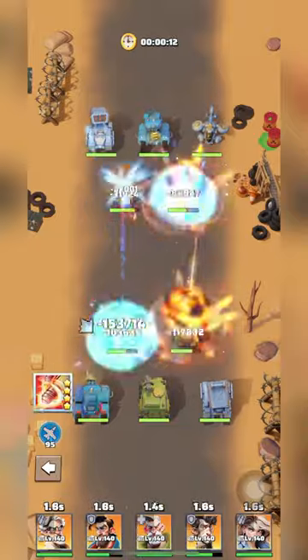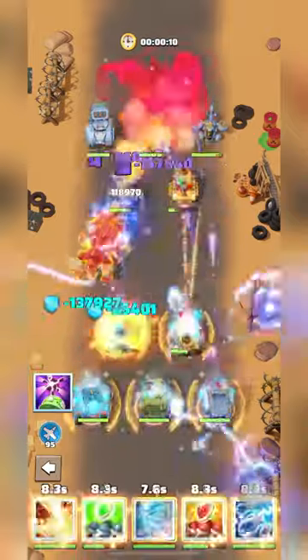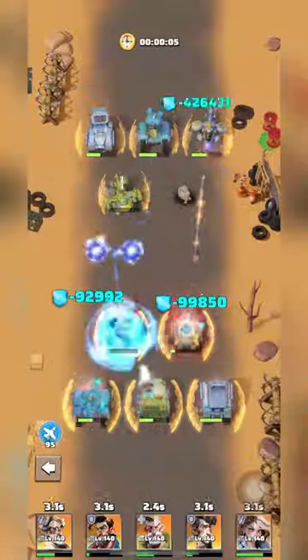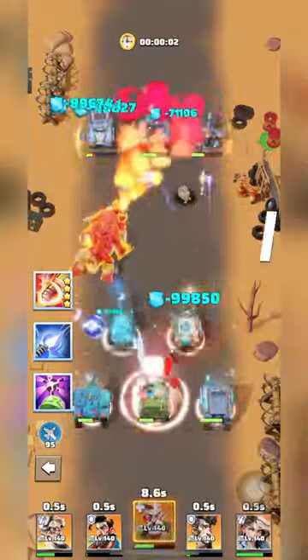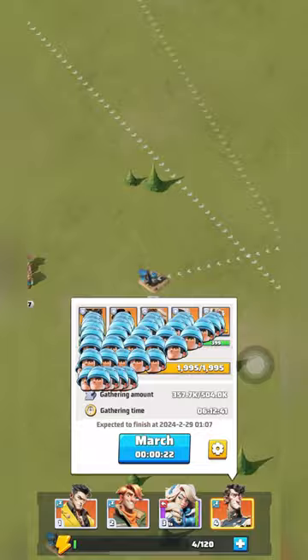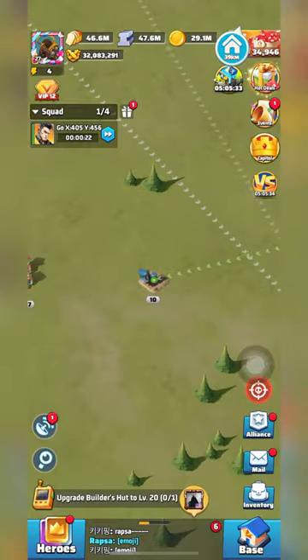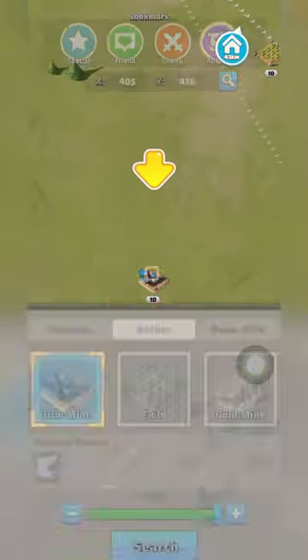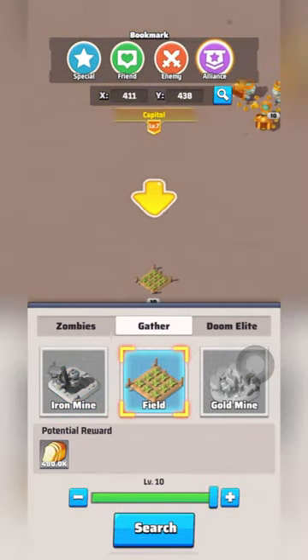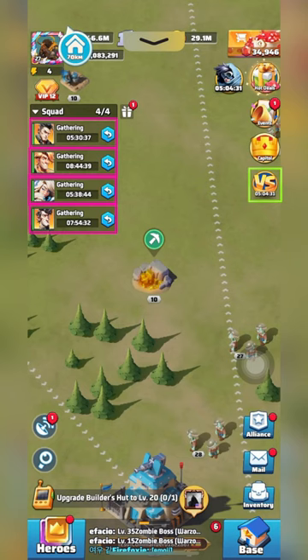Way to go everyone! We have everything we need for Alliance Duel. But before you leave, let's get a head start on Day 1 of Alliance Duel. Gathering: six to seven hours before the first day begins, make sure you send out all your squads to gather resources. The more you gather iron, food, and gold, the more points you'll earn. Be sure that your squads finish gathering after Day 1 begins, or you will not earn any points for gathering.